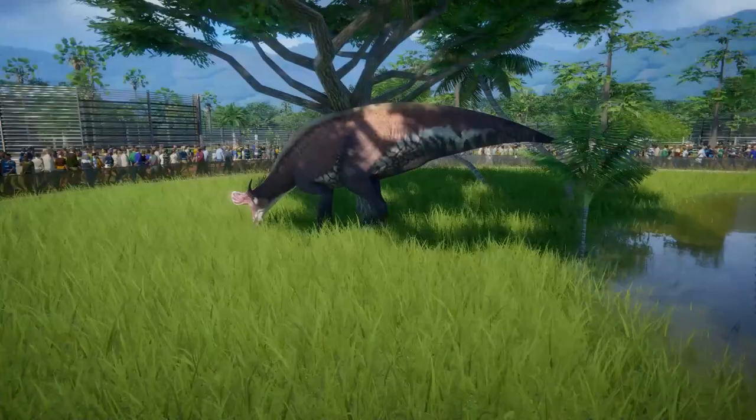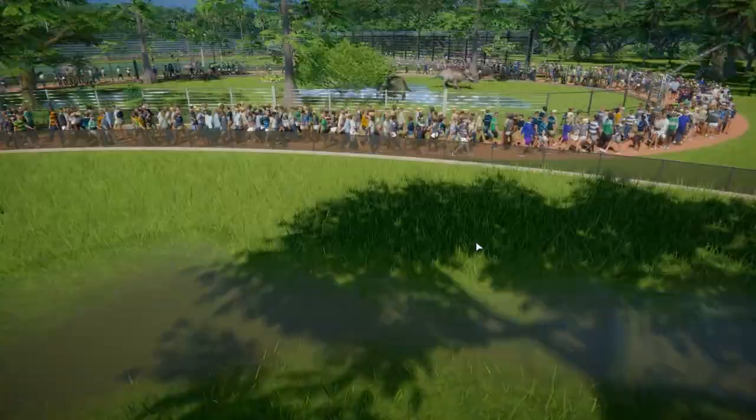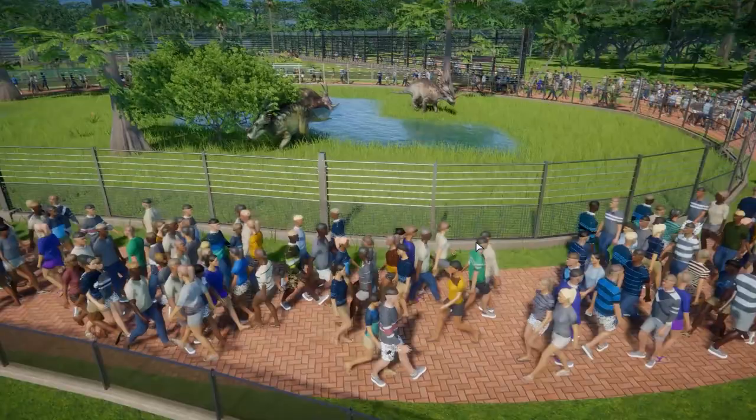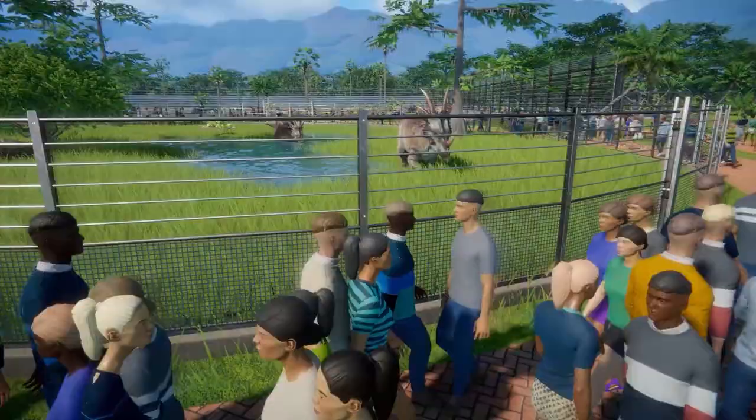Beautiful little dinosaur over here as well. Okay, so we're done with our ornithopods. We're going to move on to our ceratopsids. Over here, the first of our ceratopsids is Styracosaurus. Throughout the entire park, I've tried to use a variety of fences just so you guys get an idea of what they might look like in your own parks.